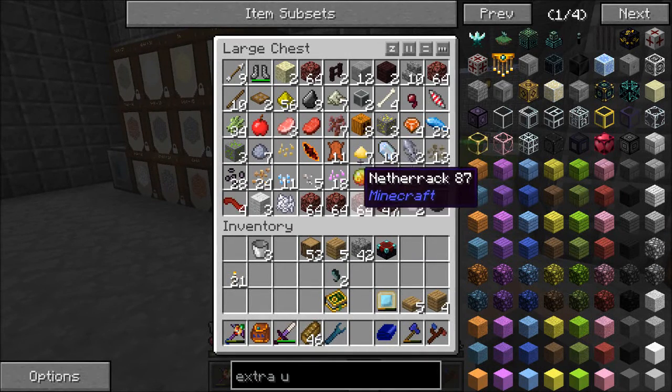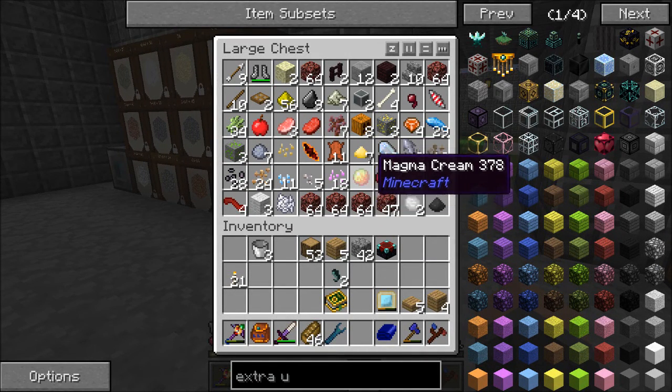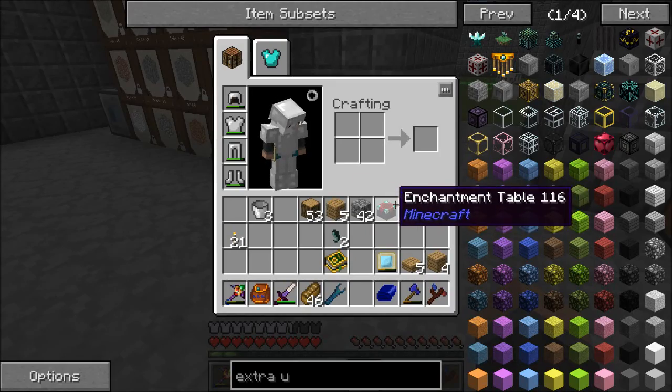In regular vanilla I would need fifteen Bookshelves in order to enchant at the maximum level, which is 30. But we're not playing Vanilla Minecraft.